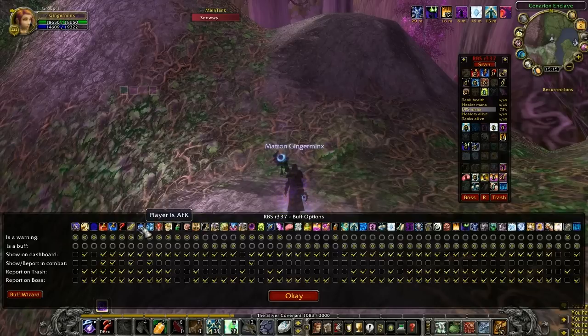The durability buff check will automatically check people's durability if they've got ORA2 installed. If people have flasked or have a food buff but they're slacking because they're using less than the best available, it will also warn you.